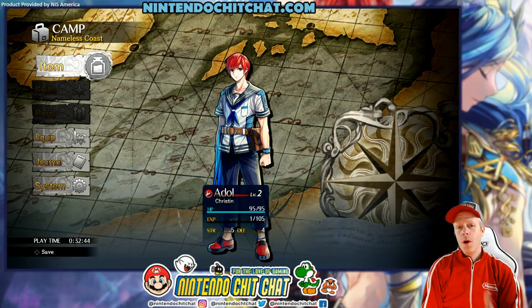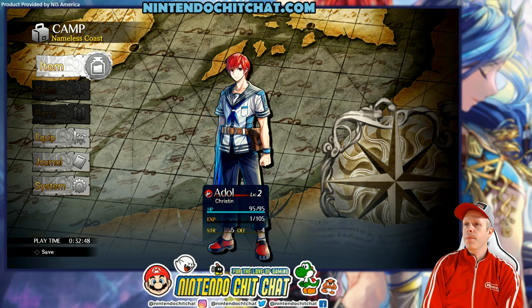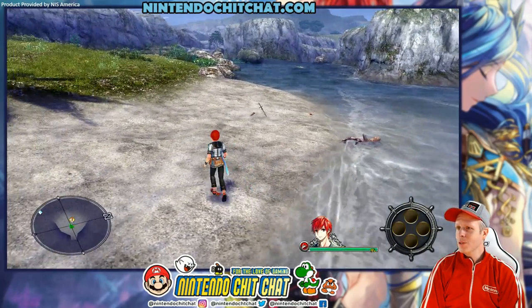All right guys, welcome back. So we finished up the prologue. We were on this passenger ship doing some patrol duties, looking for suspicious people. Then all of a sudden the ship was attacked by these giant tentacles. We had some combat last episode, but the ship got torn apart and we were sent flying — not just me, but my crew members and passengers. And here we are, all alone by ourselves on this island.